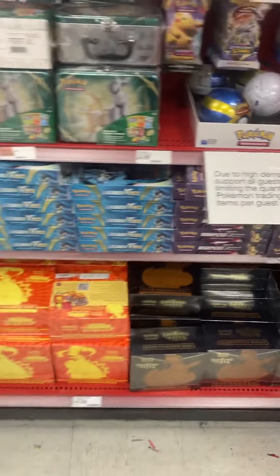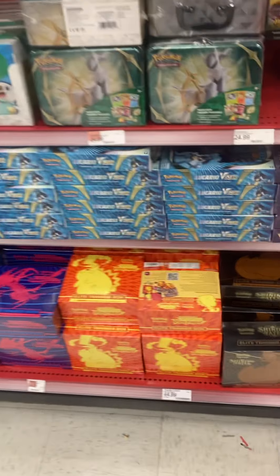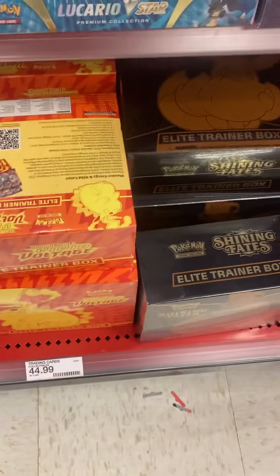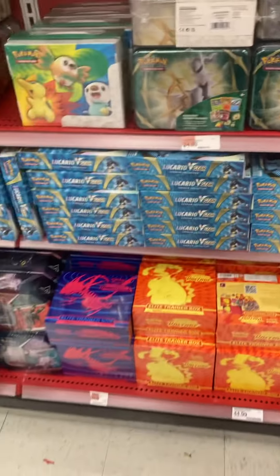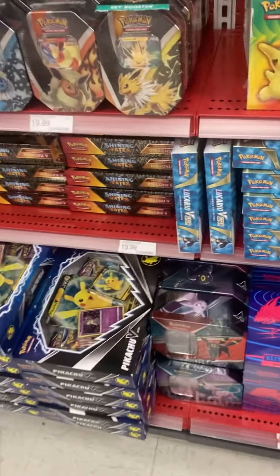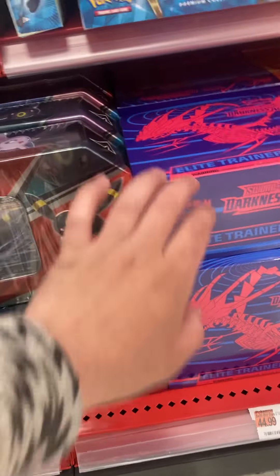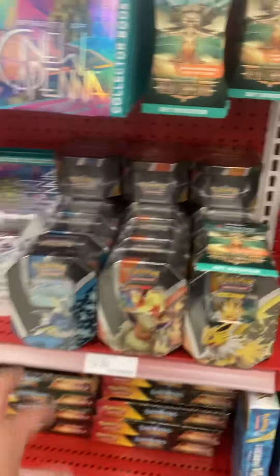Shining Fates Elite Trainer Box. Oh my god. 12, 13, 14 — at least 15 or 16 Vivid Voltage. The 10s. Darkness Ablaze. More 10s.